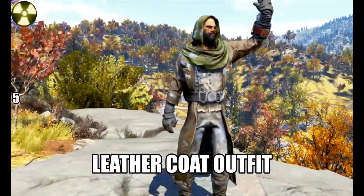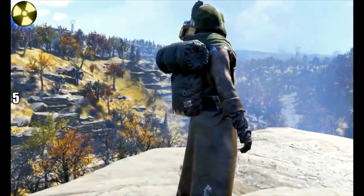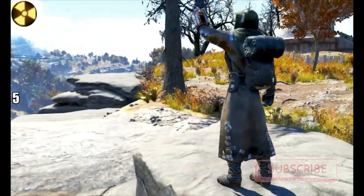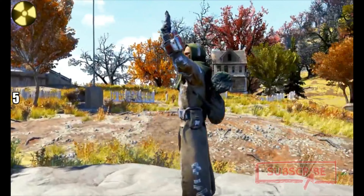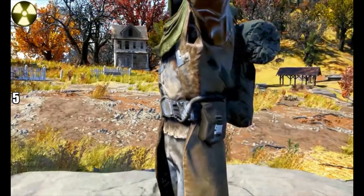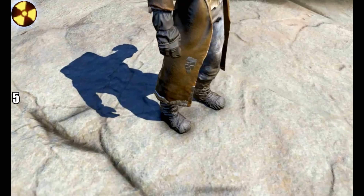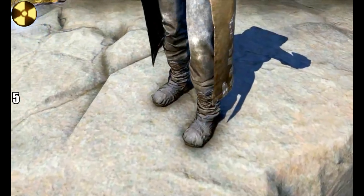Up next, number 5: we've got two variations of this. We have the leather coat and the travelling leather coat. The travelling leather coat has a backpack on the back; the normal leather coat doesn't. You don't get the green hood with it though — you have to get that separately, as it sometimes spawns in White Springs. This is one of my most favourite outfits.